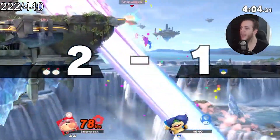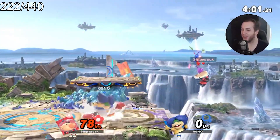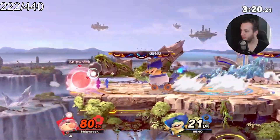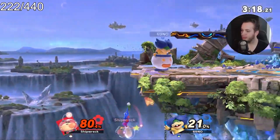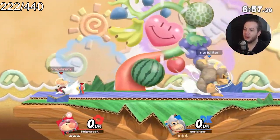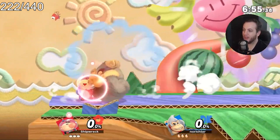You don't get away that easily — we got the down air! I was hoping to get the spike, but we got the stage spike and I'm very happy with that. Two aerials that game — we need up air, forward air, and Nair.